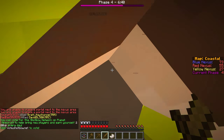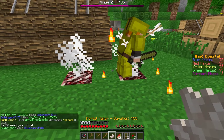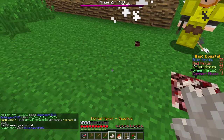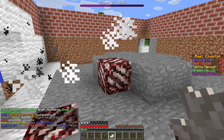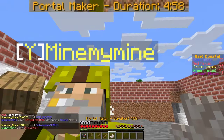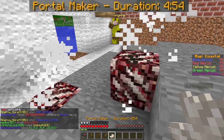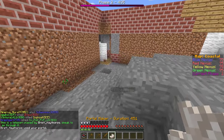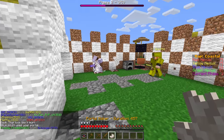Keep a close eye on your portal, as enemy players can destroy them by simply right clicking it. Also, if you want to set up a different location you can right click the ground with the portal maker, allowing you to set up another. A timer will be displayed when you hold the portal maker item, which starts at 5 minutes. This is how long the portal will remain open, and it will break when the timer runs out. However, even if you do die, the portal does not get destroyed.